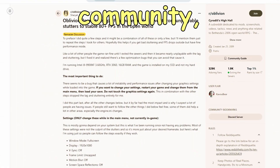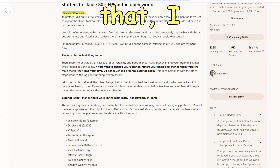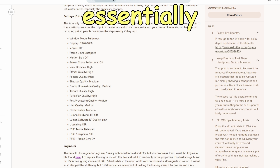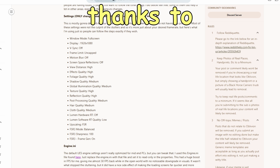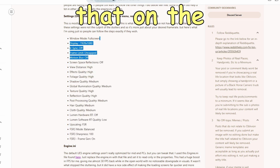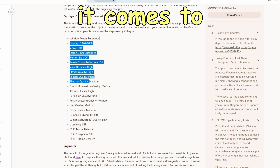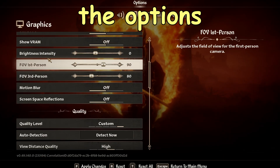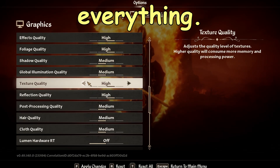The first thing I want to share is from the Oblivion community, and I've tested this — my system has an NVIDIA 3070 and 32GB of RAM. From this Reddit post, on the display settings, you want to set all of your graphical options like this. Put the frame rate limit on Uncap and copy pretty much everything shown.